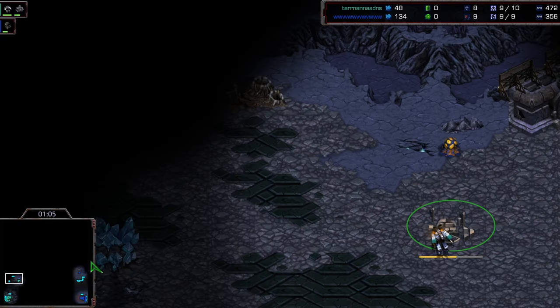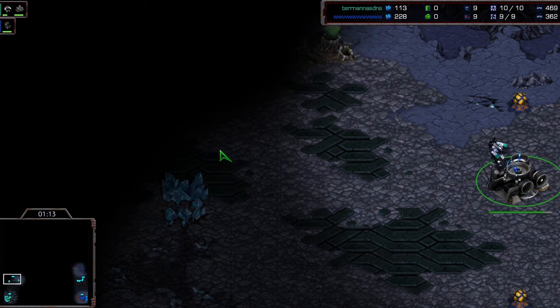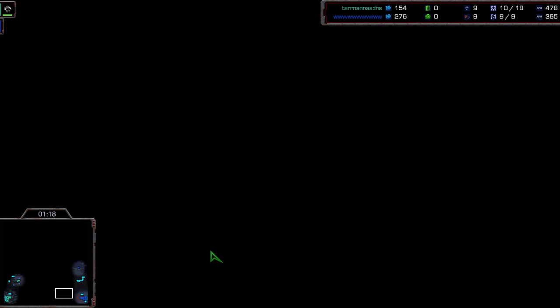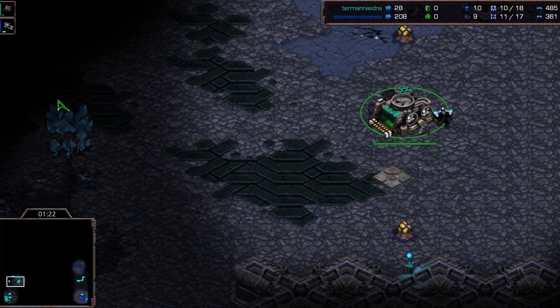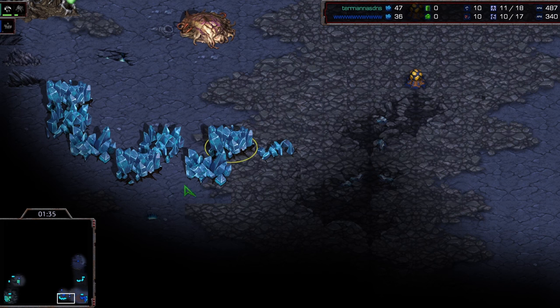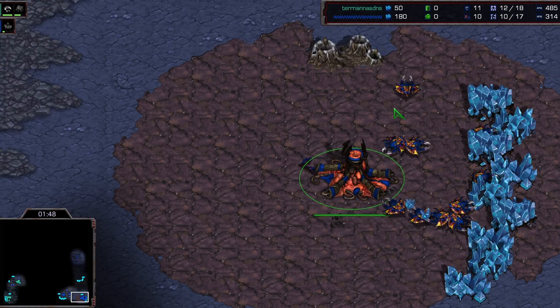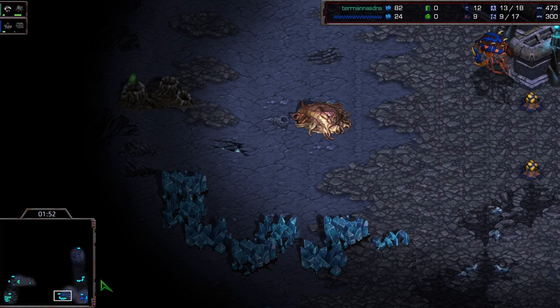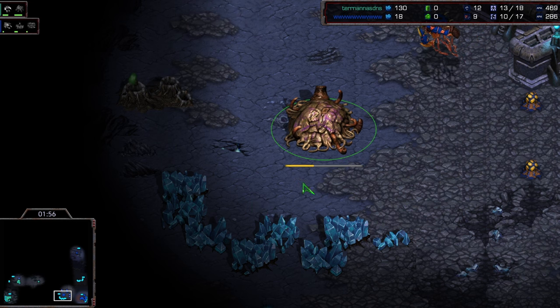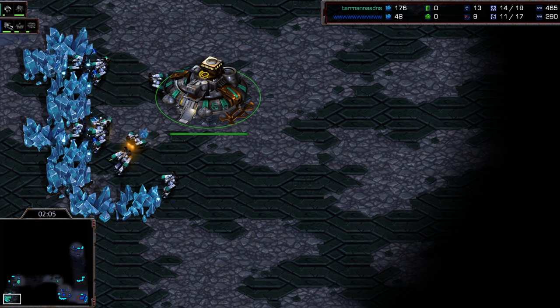One thing to mention about La Compania: behind the natural minerals there's a bunch of open space back there. You can slip an SCV and marine back there — put the marine right up next to the mineral patch, put the SCV on the mineral patch, then hop the marine over it. The Zerg player basically can't mine from their natural for quite some time. You sit there and be super annoying — there's really not much the Zerg player can do in the very early stages.